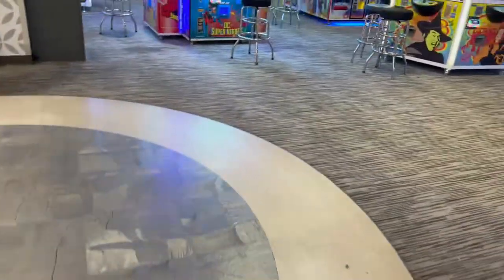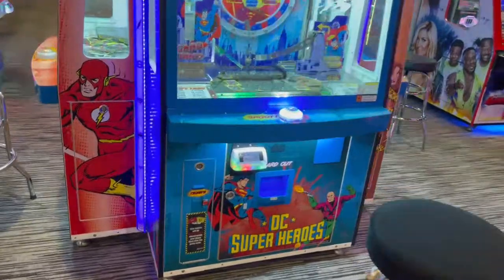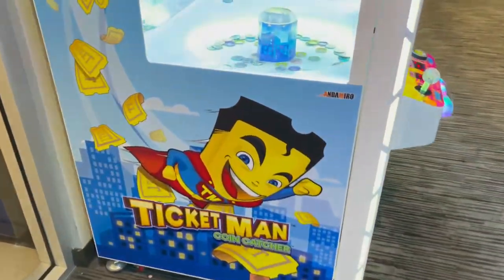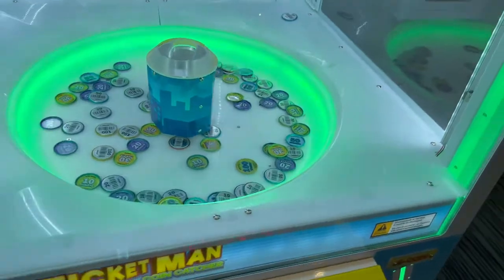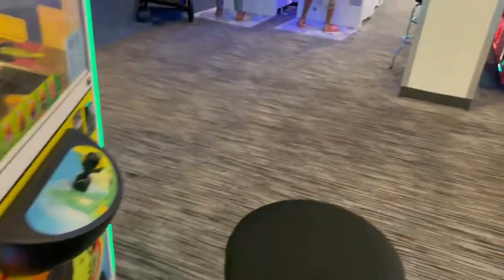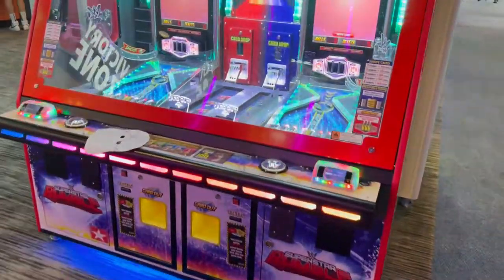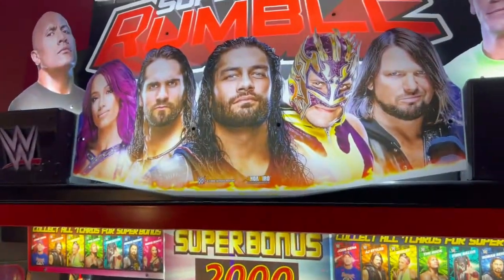Over here is the DC Coin Pusher — pretty cool, there are four of them. And here is Ticket Man. Here is the Wizard of Oz. And over there are some sort of hand-motion dance games, with a couple of kiosks. Here is the WWE Rumble.